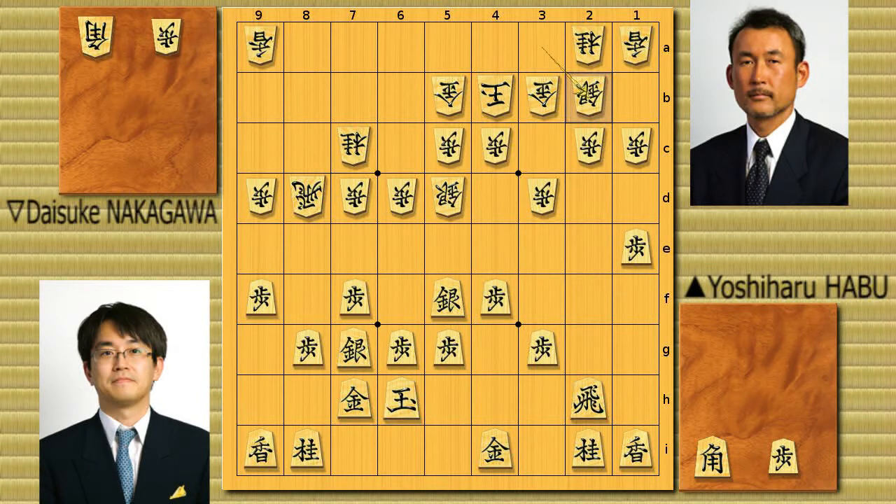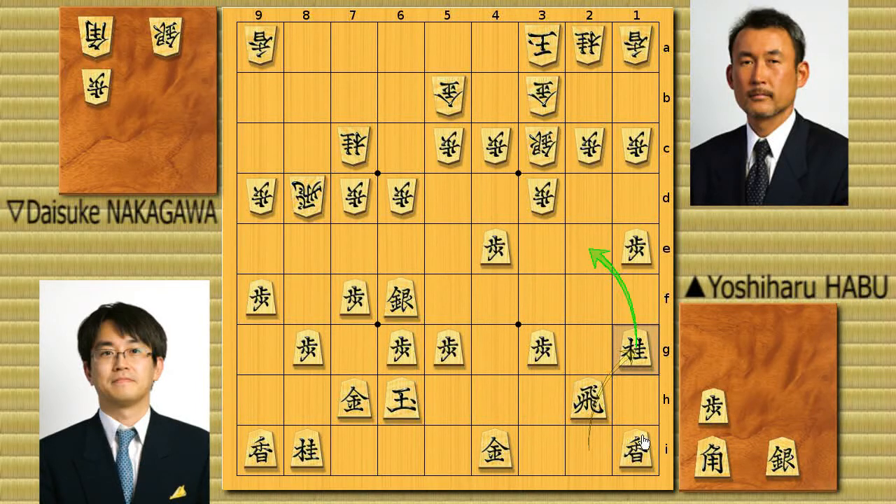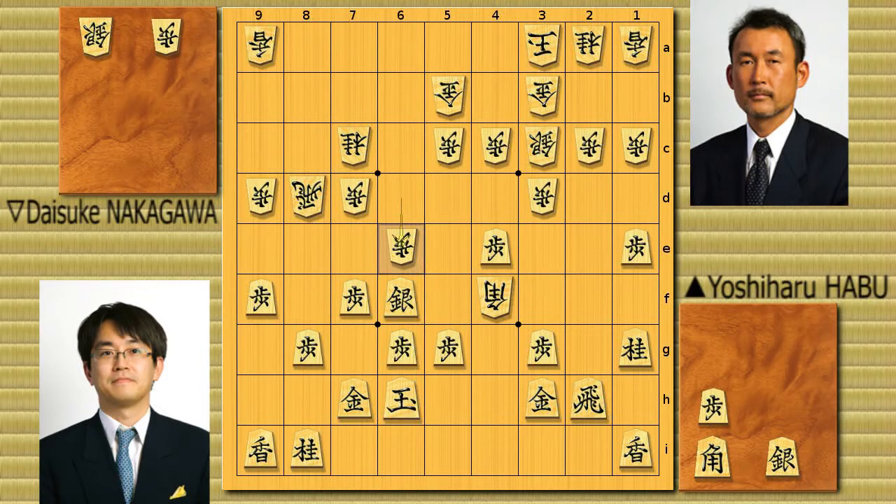Now Black goes for a silver exchange on the fourth file, silver to 4E. Now this opening gets violent. Silver takes it, pawn recaptures, and silver to 3C. Habu still goes ahead — silver to 6F, very aggressive. King to 3A, Knight develops to 1G, preparing for this attack on the silver. But after seeing that knight move, White drops the bishop to 4F, attacking the 3G square. So gold to 3H, and then pawn 6E — really nice move sequence. Now the bishop can get hold of the very nice square on 6G any time. But Habu's not gonna let that happen — he drops the bishop to 5E. Very good. White has to take it, and the silver can develop to 5E.